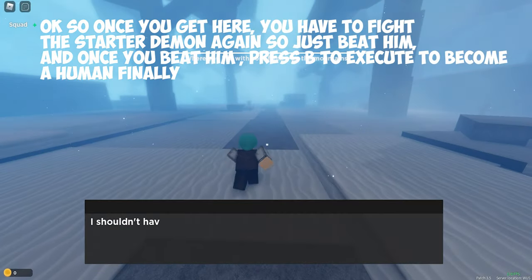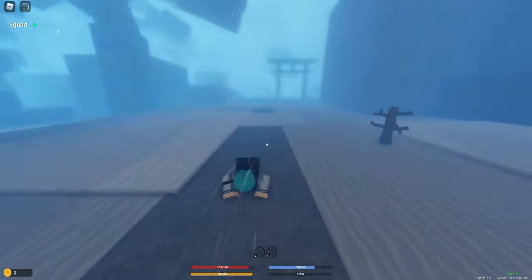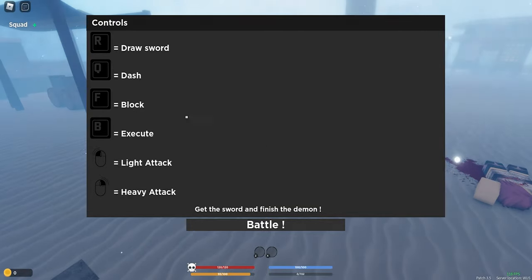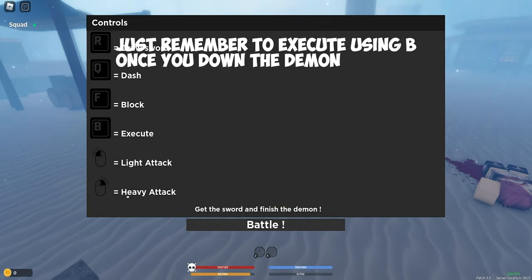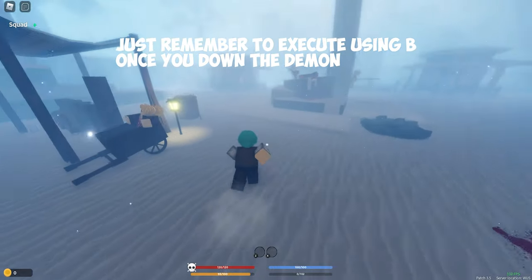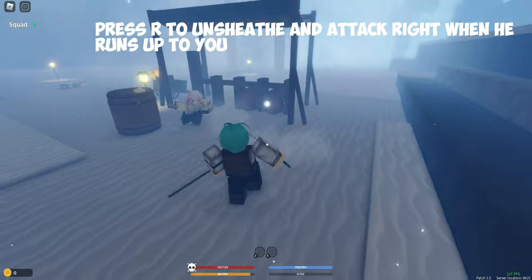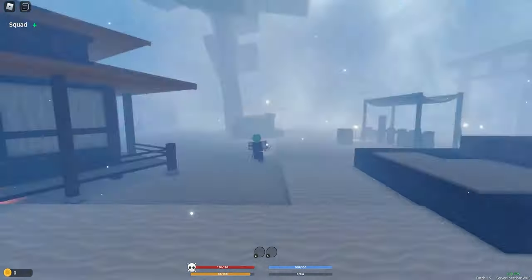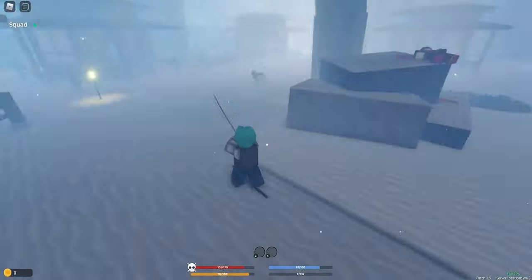Now you have to do the starting fight again and beat the starting demon to finally become a human. Make sure to remember that you need to press B to execute. Once the battle starts, grab the katana. Then just attack — run over and attack him right when he comes in, and you should be able to down him pretty quickly.